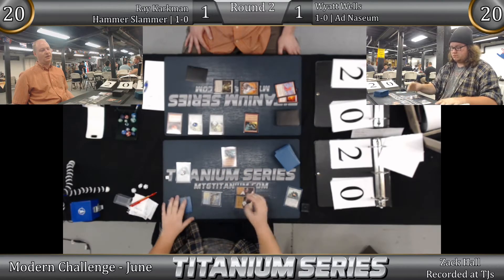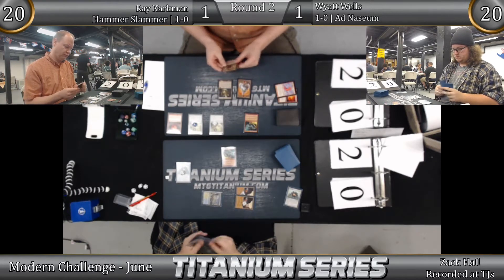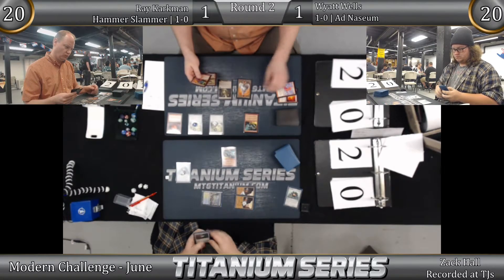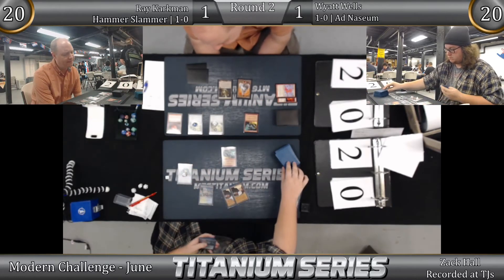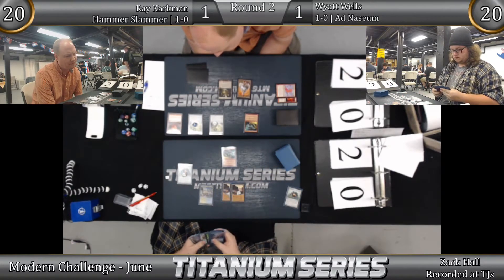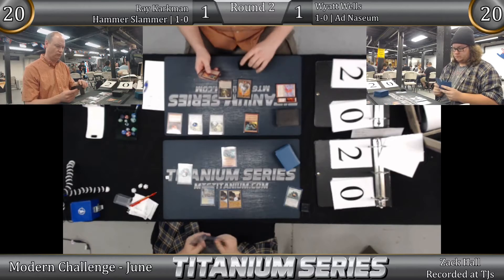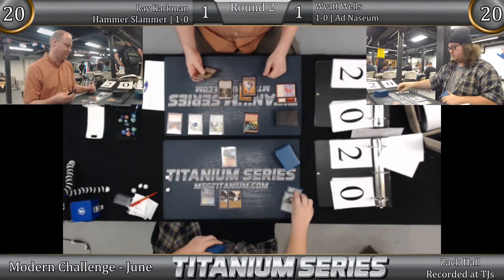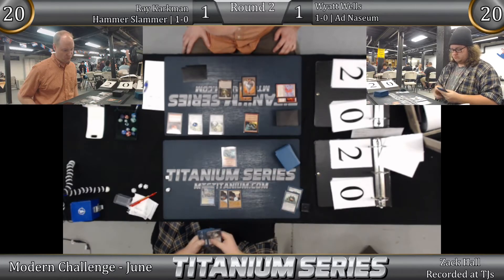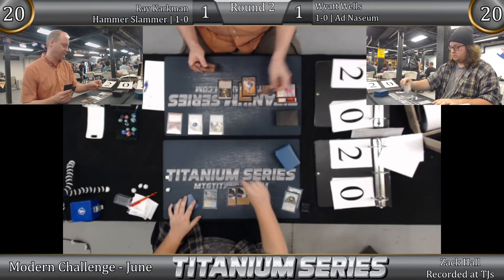Look at this — I love it. Neither player is laughing somehow. Ray says go. A little surprising Ray didn't attack with the Spirit Guide, but I guess I understand — attacking sets up multi-attacker turns for later. That's the thing about attacking with Spirit Guide. Anyway, it's probably going to happen anyway.